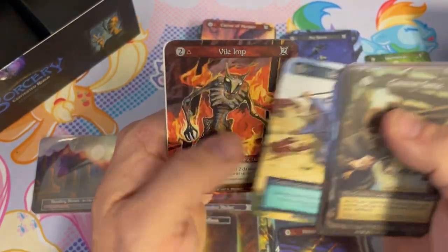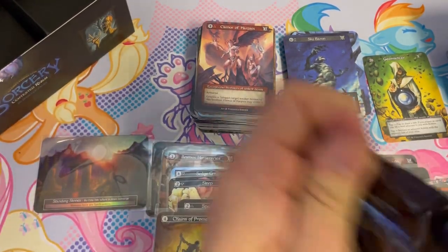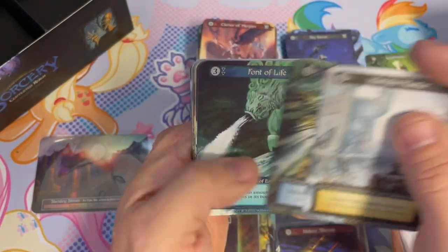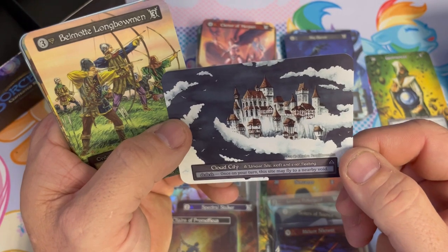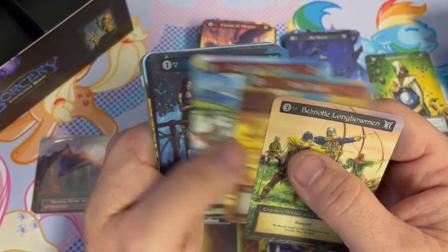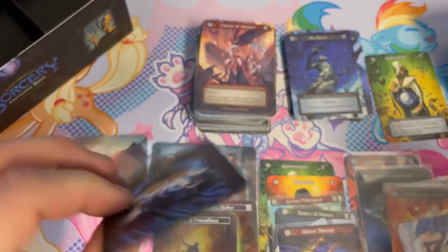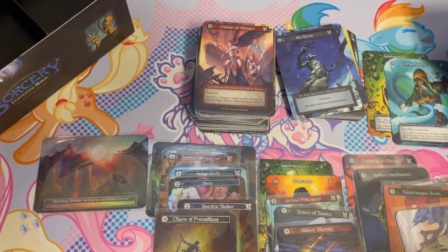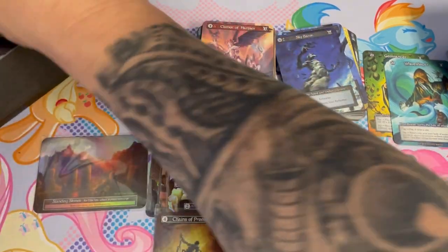I'd like at least one more unique and one more foil if we can get it — we got a couple packs left. May the packs be with us! Yeah, we got another unique — it's another site, Cloud City! If only there would have been a foil in the same pack. And a Wave Shaper — that's the first time I've seen this avatar, so probably one of the more difficult ones to get. How many packs we got, Alan? Four packs, baby!